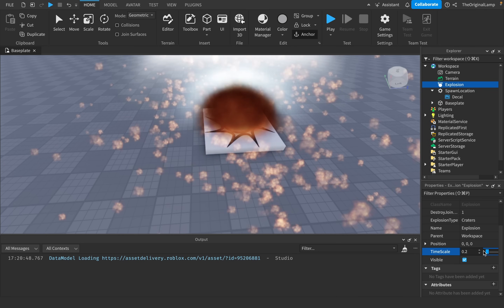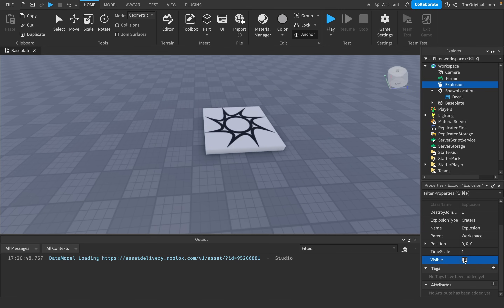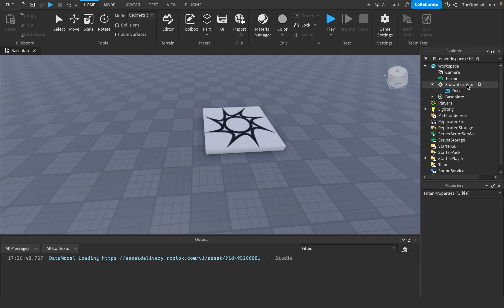So you can pause an explosion, you can continue it. You can make it visible or invisible, change the position, change the parent, change the explosion type — which I think is whether it destroys terrain or not. And then all of this other stuff, which I'll get to in a bit.